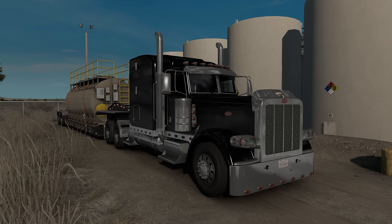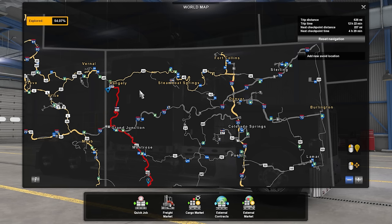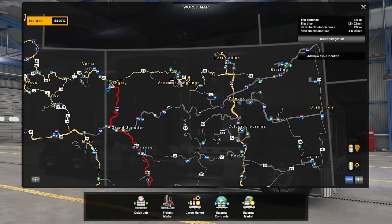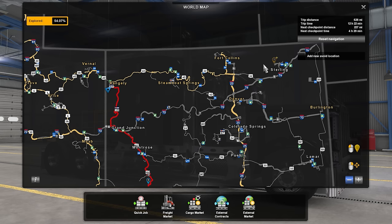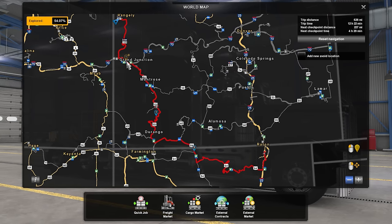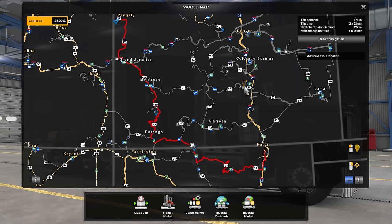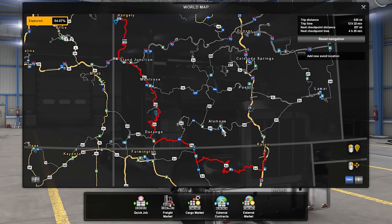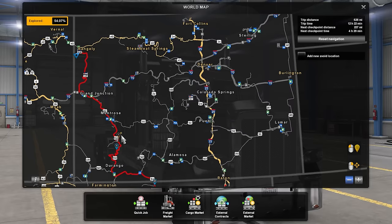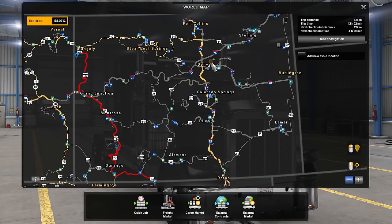No mods are being used at all. This is bone stock American Truck Simulator. Here are all the cities that are in the Colorado DLC. We're in Rangeley right now. We got Steamboat Springs, Fort Collins, Sterling, Denver, Burlington, Colorado Springs, Grand Junction, Montrose, Pueblo, Lamar, and then Alamosa and Durango. Those are all the cities in the Colorado DLC, with all these little different roads in between.